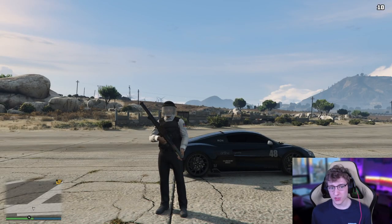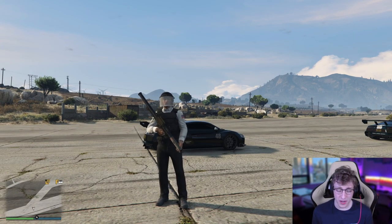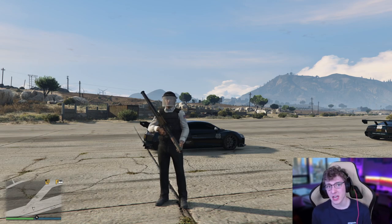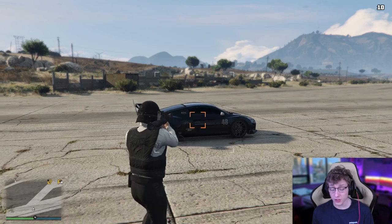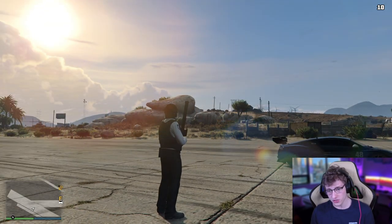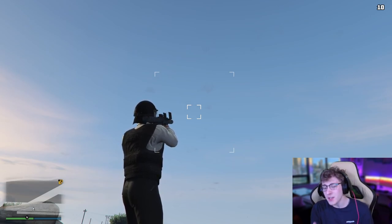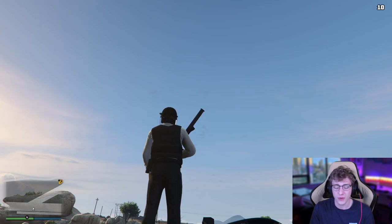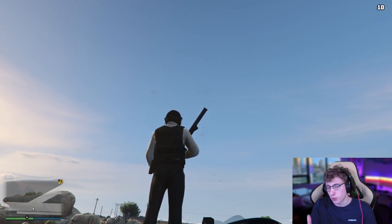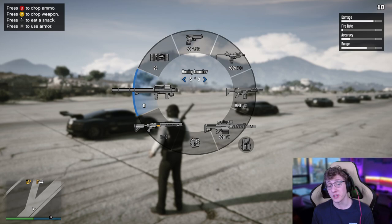Starting off with the basic weapons, we have the Homing Launcher. This is not the most effective when it comes to blowing things up — I can very easily pull out a railgun or even an RPG and deal the same, if not more, damage. But the Homing Launcher does one thing very well: it homes on targets. If there's an Oppressor or some sort of jet causing you trouble, just aim that Homing Launcher in the sky, and just the beeping alone will sometimes ward people off. Once you shoot, it will at least buy you time to pull out a different weapon. It's actually really underrated, and I personally use it whenever somebody's trying to mess with me, especially in a flying vehicle.